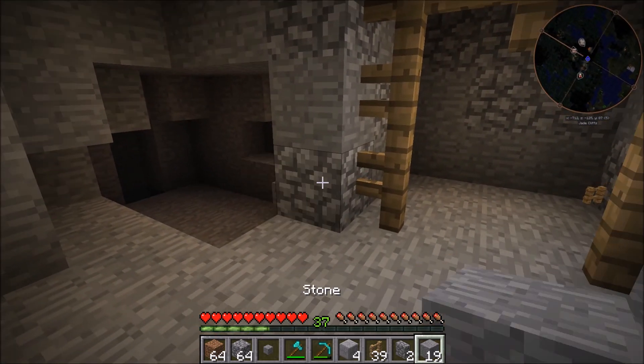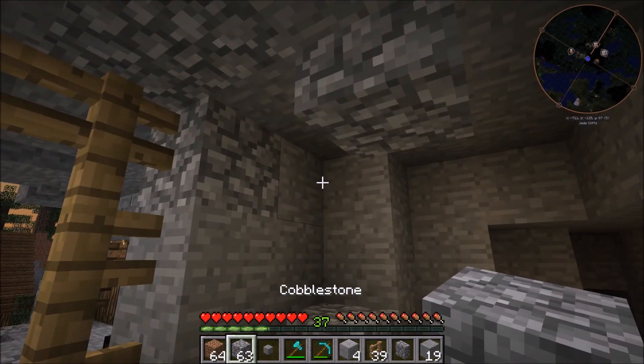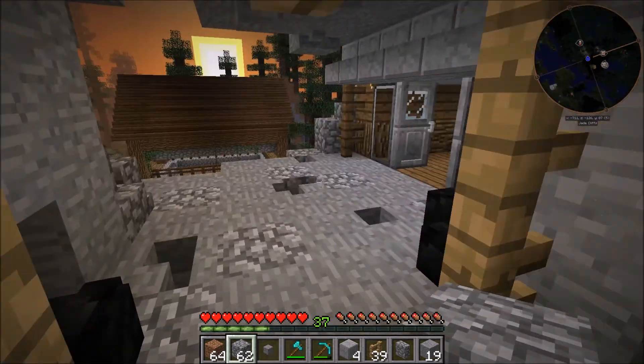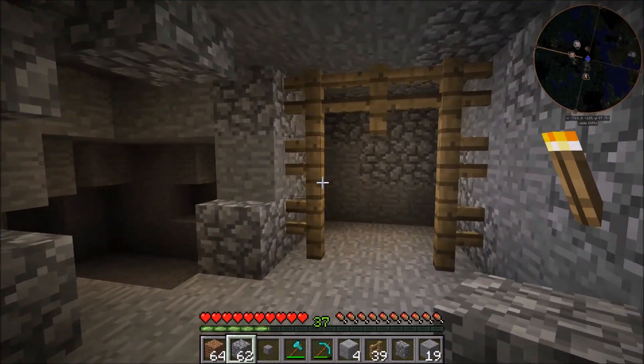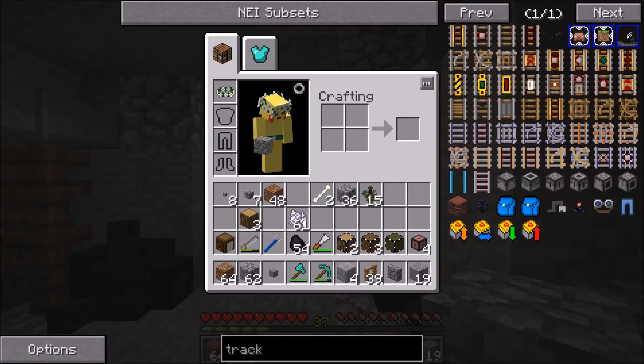We'll add some stuff — some of that good stuff — and then you'll just come back in here and the little drop down will be there. Let's take a look at that. Yeah, okay, I like the way that looks.